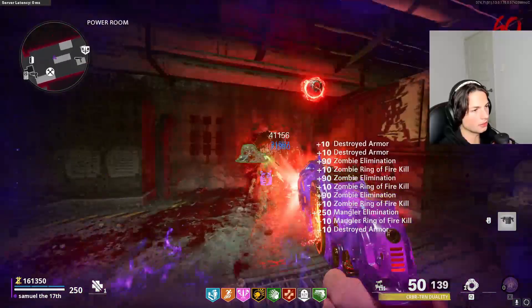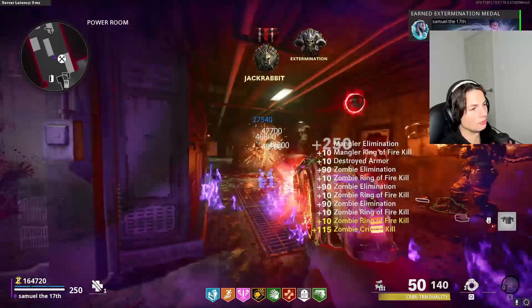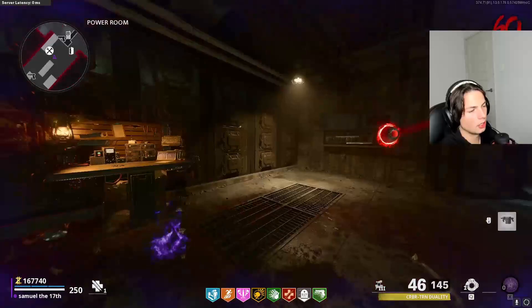So I'm on round 60 now, zombies' health is maxed, and every single zombie should be super sprinting. This is basically the hardest the game's ever going to get. I'll show you how easy and broken the strategy is at round 60, and also what you need to actually do, because it is a little bit different from the first 42 rounds.